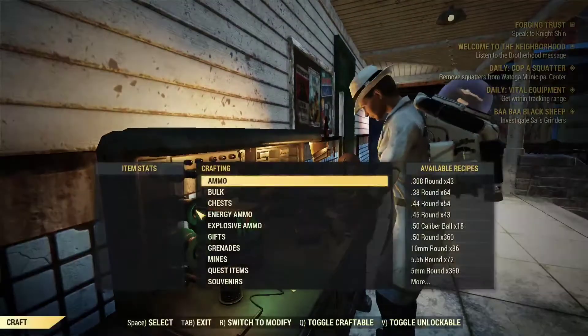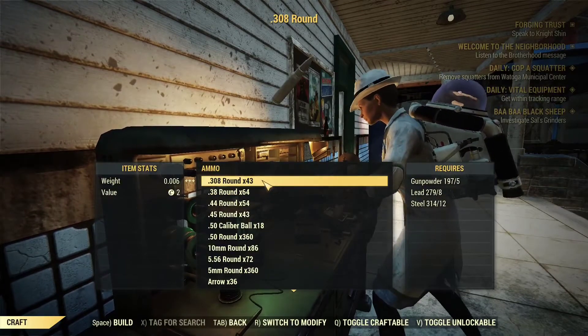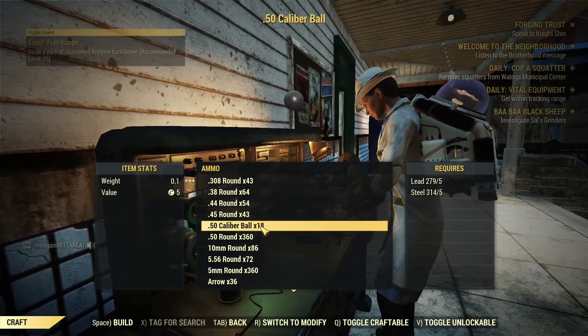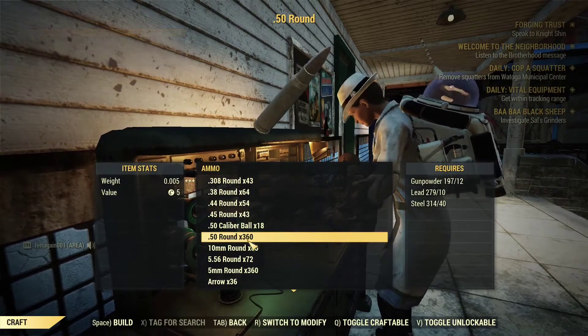With all of these perks equipped, let's see how many ammo I can create. For .308, I can only create 43 rounds every time — on top of that, Super Duper might double it. For .50 cal, we can craft 360 rounds each time, which is already very good production.